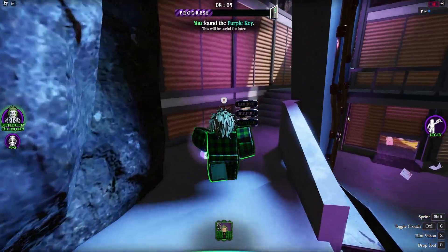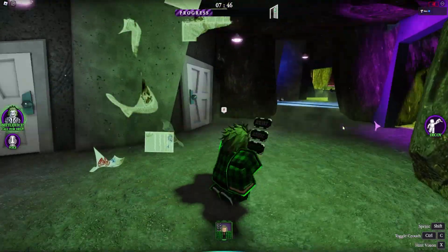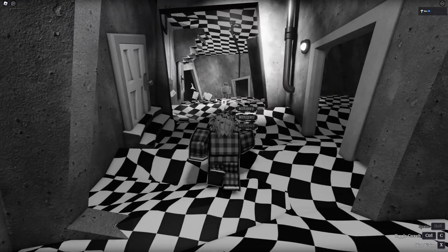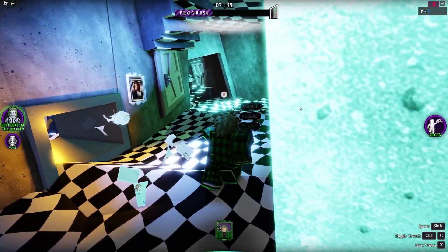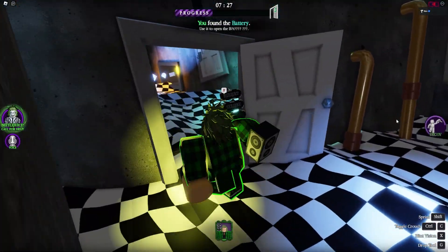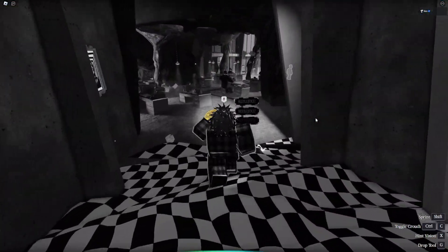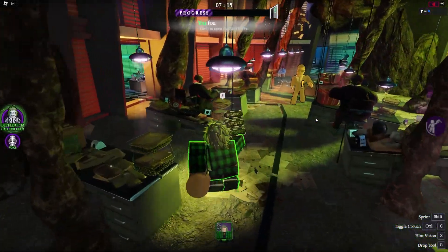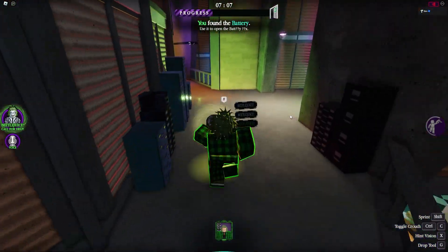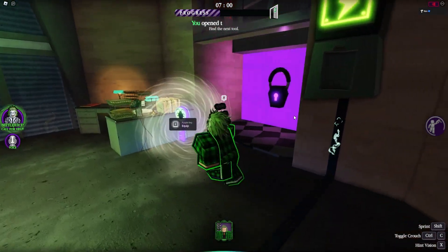We can drop it up there in order to keep it in that area. We're going to drop this right here so we can go grab the battery. The battery is actually located right up here. We do have a guard in the way — let's walk in that way and go ahead and crouch. Grab this real quick — boom. We can go ahead and use our decoy if we really want to, just throw it at him. Now let's put this battery in — boom. Grab this key — boom.